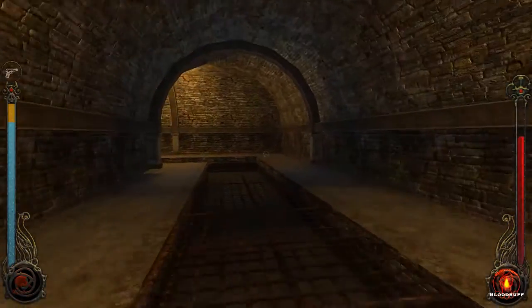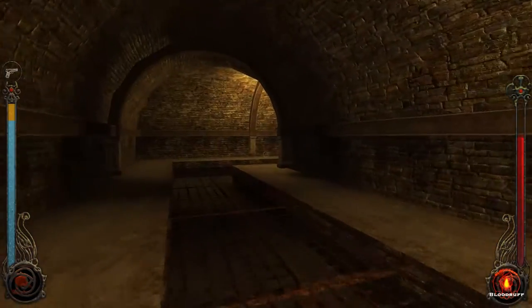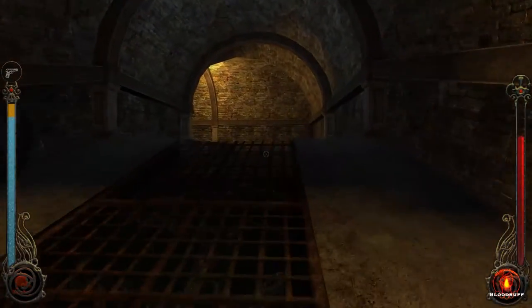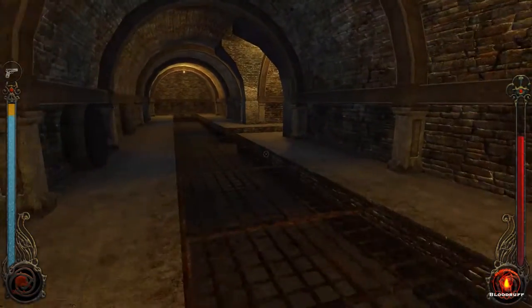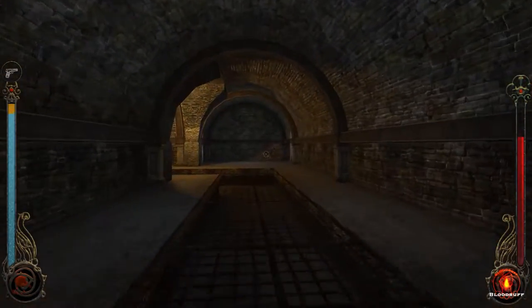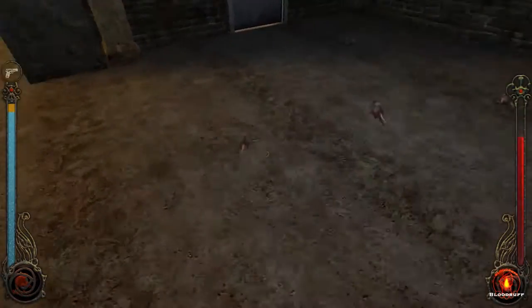There's a choice to make. Do I check out upstairs or do I head deeper into the thing? I'll take a look upstairs for now, because I feel like this is the way to progress. Well, this is just here. You're a snack.